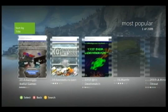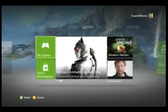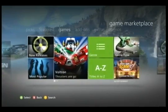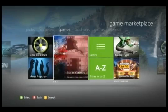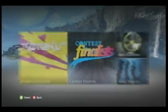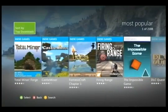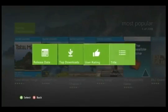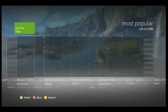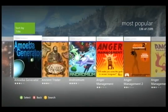So just as a recap: we started here on the home screen. You have to go into Games, go into Game Marketplace, then go over to Games, click over to Indie Games, then go into Most Popular. And then you can actually change the sort to by title, and then you can scroll through all 2,100 of the entries. So that's how you find Indie Games on the new dashboard.